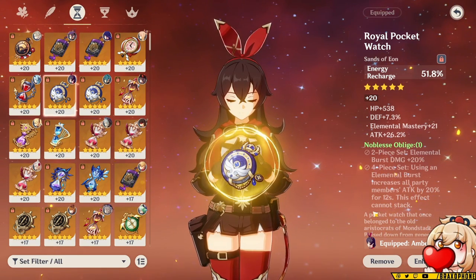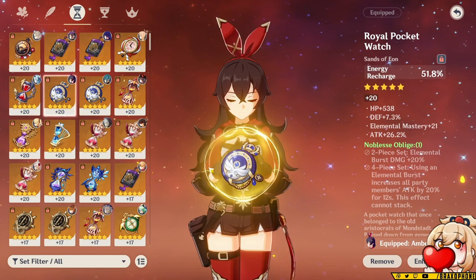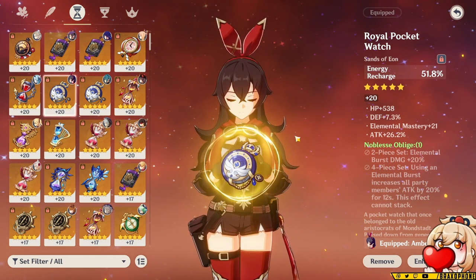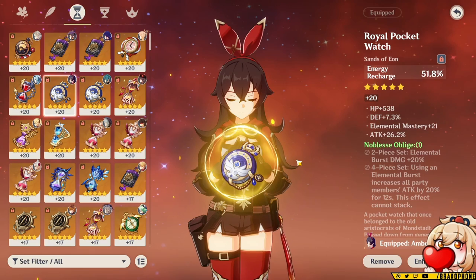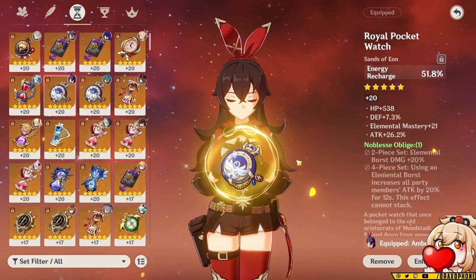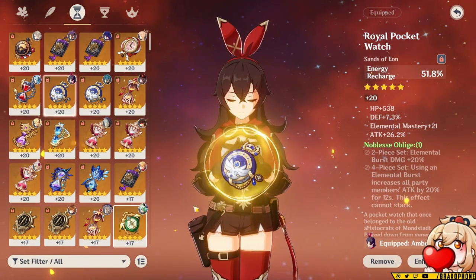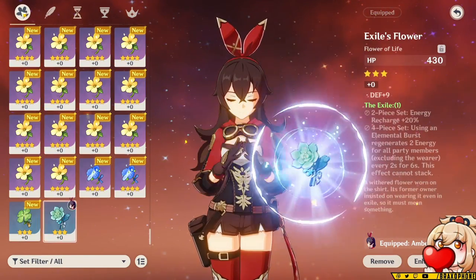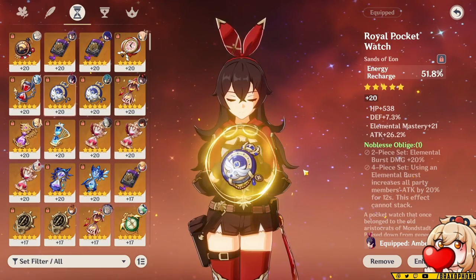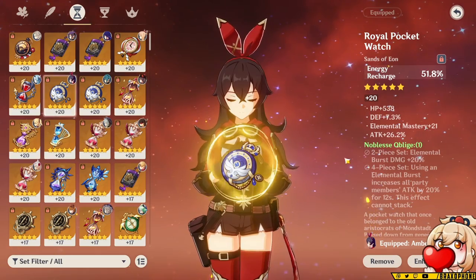Another set option for Goro is 4-piece Noblesse, using him as your standard Noblesse support. A lot of people don't like this idea because Noelle and Itto are both Geo carries that scale off defense, and people think attack is completely useless on those characters. While attack is near useless on Beidou's elemental skill, it isn't completely useless on Noelle and Itto — it'll still give a somewhat decent damage buff, and it will also buff your fourth party member very well. Noblesse becomes even better if you run double Geo with two characters that don't scale on defense.